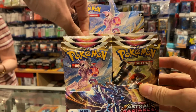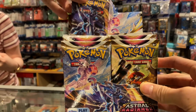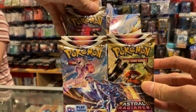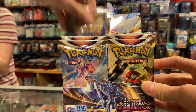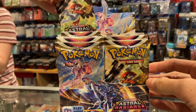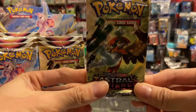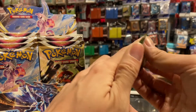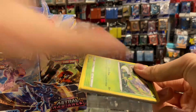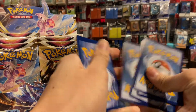Let's open pack number one — the CGI pack. Let's see what we have here: we got Origin Dialga, Palkia, and Samurott on the pack art. This is our first pack, guys — can we get first pack magic? Let's take it out and show the code card, one, two, three, four — guess the energy.